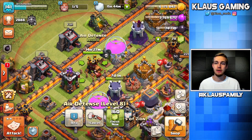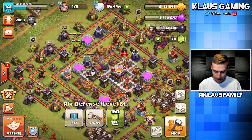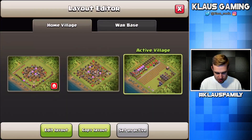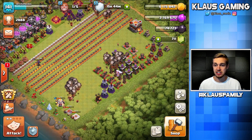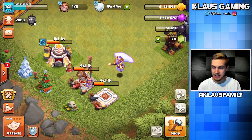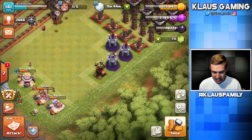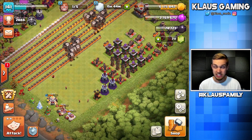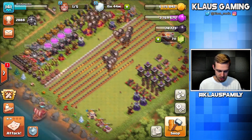So what that means is we can go ahead and put that fifth builder down again today. If I pop over to my progress base, as you've been following along in this Town Hall 11 Let's Play, we actually have only defenses left and then a few heroes. Both heroes will be done in four days and the lab will be done in five. So all we really need to focus on today is defenses.